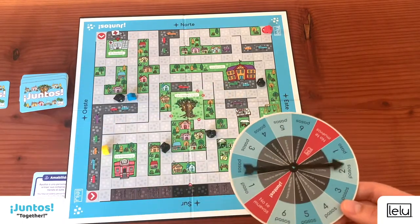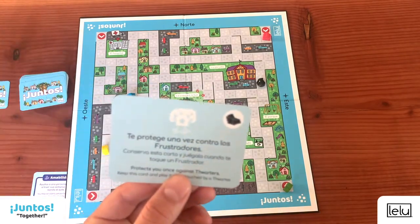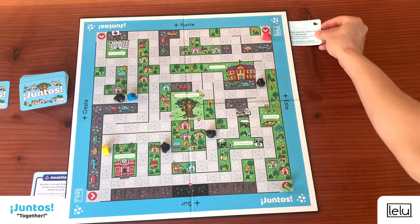It's the red player's turn. Red chooses to move as well — just one step. Red draws an event card: this card protects you against the thwarters. We will see in a moment how to use it. You can keep it with you for now.